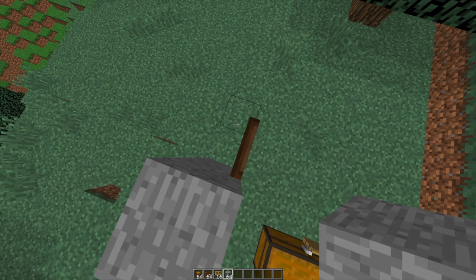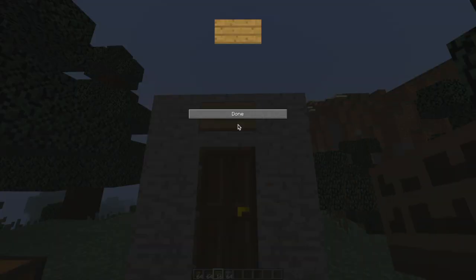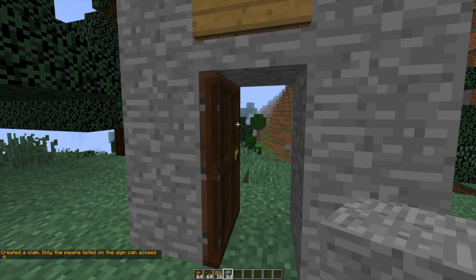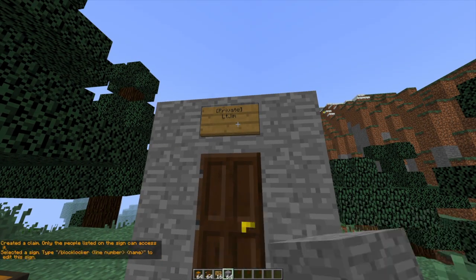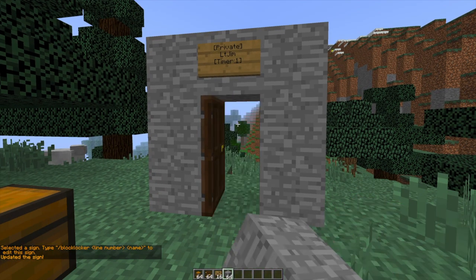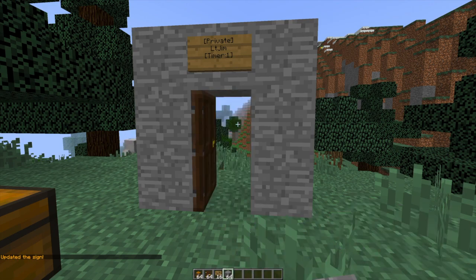The way you do that is you create a building and make sure there's a door frame. Once you've done that, put the sign up at the top — put down the sign, put [Private] at the top, and it will automatically fill in your name when you click done. Then right-click it and you will be able to add the timer. Make sure you select line three, then you can do [timer: X] with an amount of time in seconds.